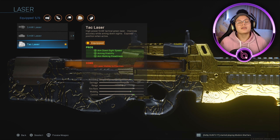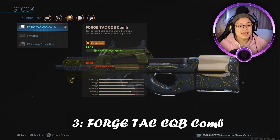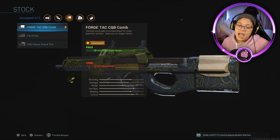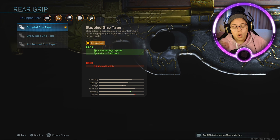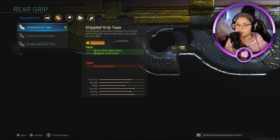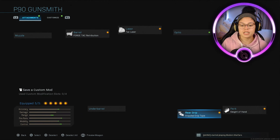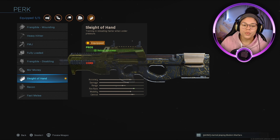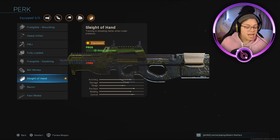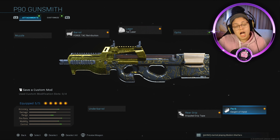The only con with the Tac Laser is that enemies can see your laser. For the stock I used the Forge Tac CQB Comb, which helps mostly with ADS speed, while the con is decreased aim stability. For the rear grip — always stipple grip, gorilla grip that thing. And for the perk I use Sleight of Hand, which helps you reload very quickly. If you guys have a class setup for this gun, please post it in the comments below.